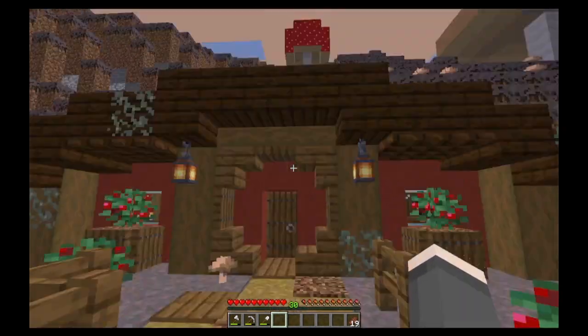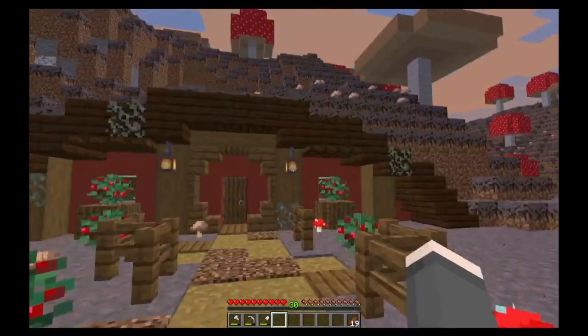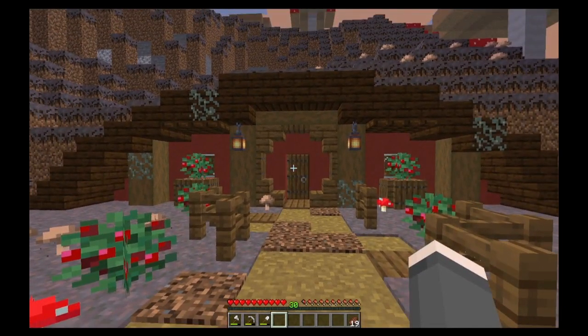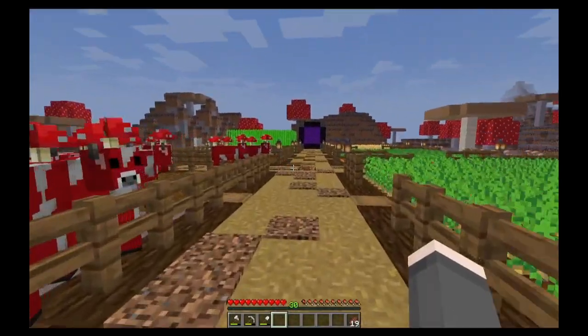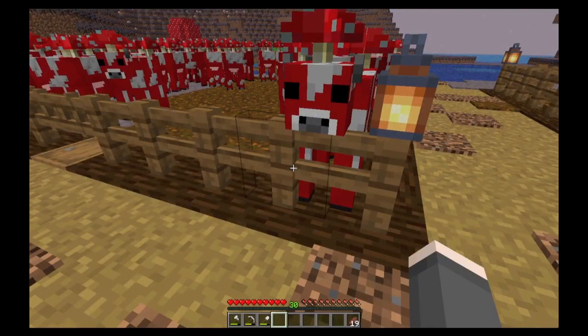So what we've got here is a little hobbit hole. It's not my design — I'll put a link in the description of the person who designed it and their video. And I've just got some farms here basically: potatoes, carrots, wheat, and then cows — well, they're not cows, they're mooshrooms.